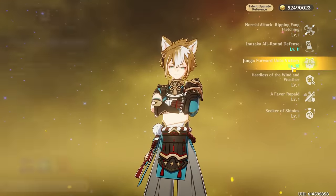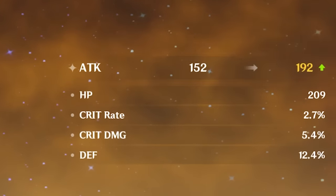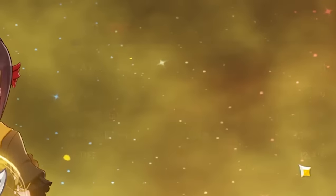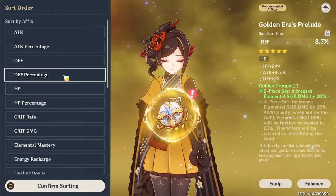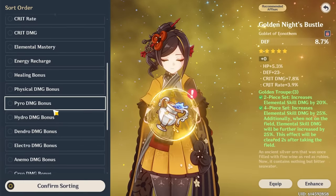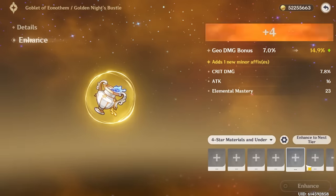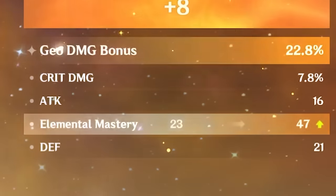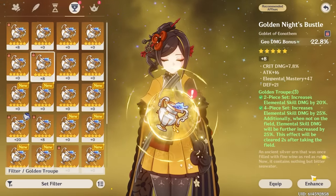Goro is done. Still have Chidori and Ningguang. Chidori wants the golden troupe set. Her burst costs 50 energy — so low! Ningguang's costs 80 — kind of expensive. For Chidori's artifact substats: defense is fine, crit is great. These pieces have low rolls but 30-something crit value with two defense rolls. A defense percent sands would be ideal. Going back and forth between goblet options — geo damage is a whole new multiplier, so I have to go geo damage.